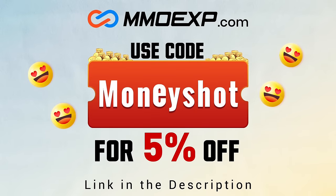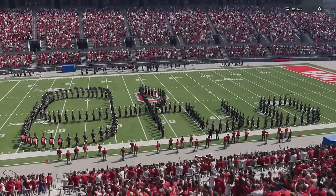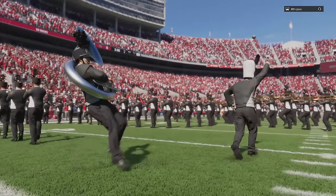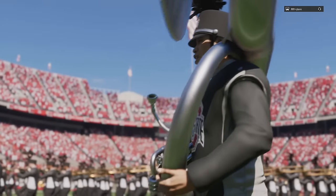Welcome back. College Football 25 is the first EA Sports college football game in over a decade, and since there are no real tutorials in this game, there are a ton of hidden features that might take you a while to find. In today's video, I'm going to break all of this down, starting off with some things you can do in the settings.